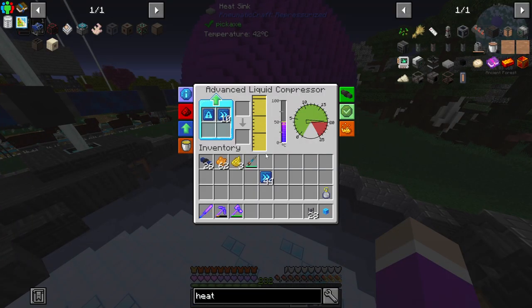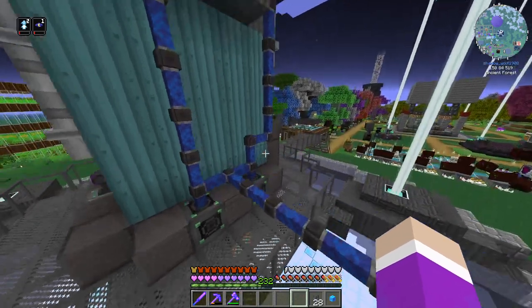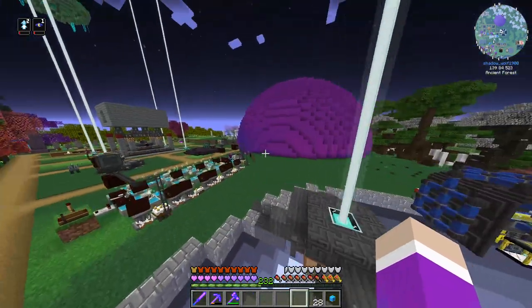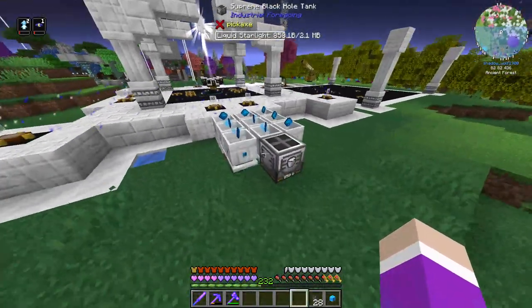We need 1,200 air in here, so once it reaches about 600 air in each chamber it should be more than enough. There's 300 in here, 500 in here — they're slowly adding up. Maxing out the speed upgrades stabilizes the system at 19.8. Structure found — that's perfect.